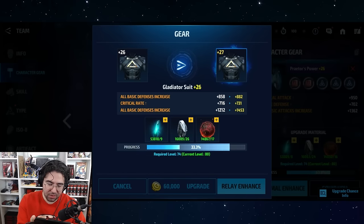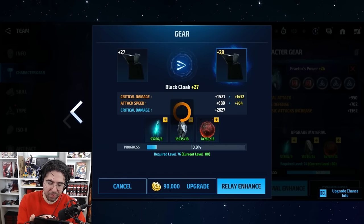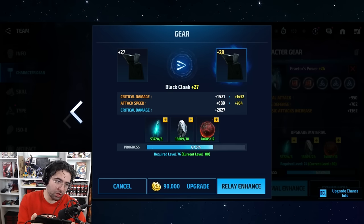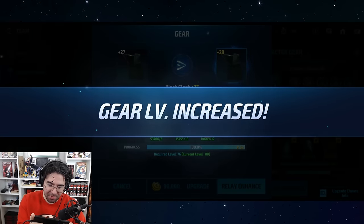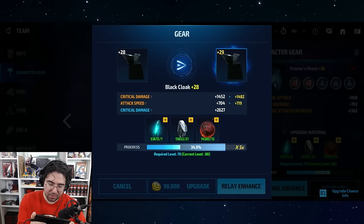One, two, three — no crits there, we're going to move on to the next one. A crit — nice. One, two — that's three, okay we went to the next gear. Long story short, it's very unlikely that Echo is going to move the needle in a way that would make me regret tier 4-ing Gladiator. But we're also doing this for science — if it ends up costing a lot, I'm not going to be mad. He's still a great tier 4.